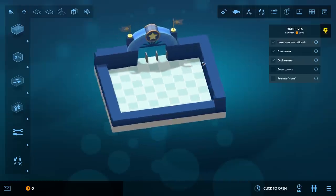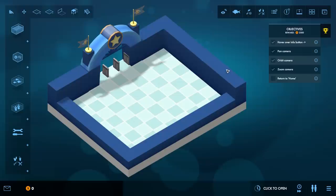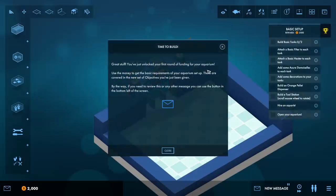Orbit the camera, zoom camera in and out, and then return to home - I guess there's probably a home key. There we go - look at that, we make money easy in this game. Time to build great stuff!